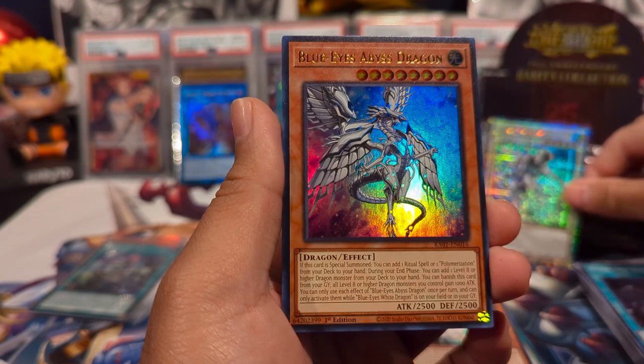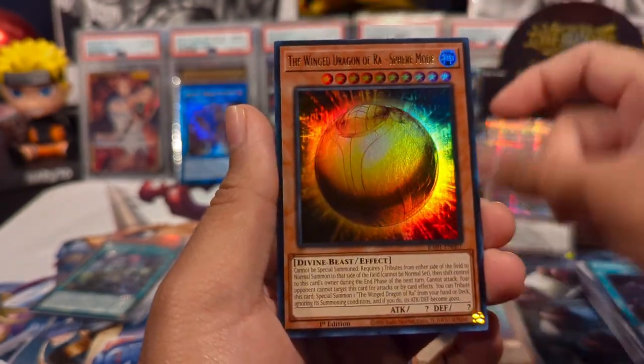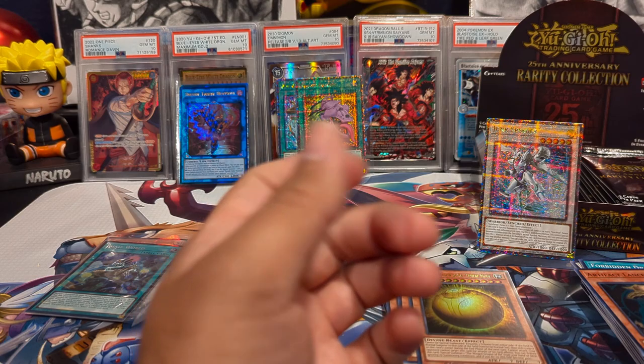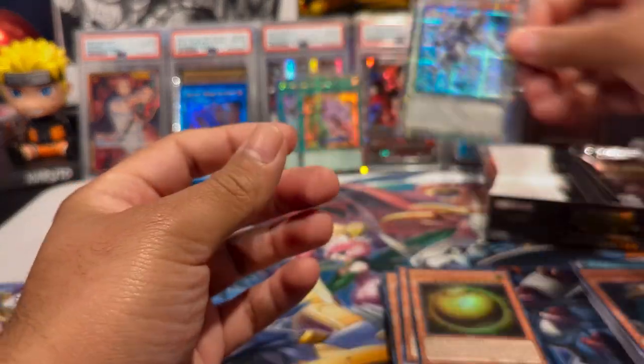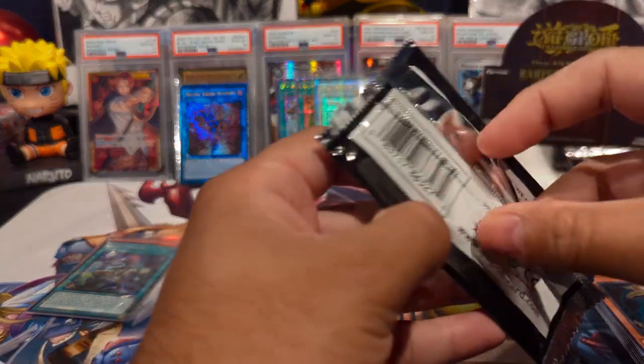There is our third Quarter Century secret — Junk Speeder! I don't think it's super hyped, but hey, we got it. We have Blue-Eyes Abyss Dragon as an ultra, Winged Dragon of Ra Sphere Mode ultra, and Artifact Lancia as our last super. Man, it would have been really crazy if we got all three pots as Quarter Century secrets — that would have been phenomenal.